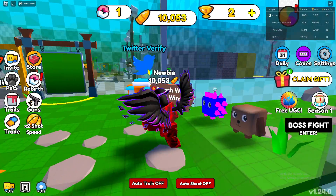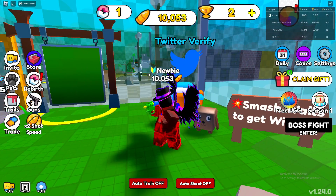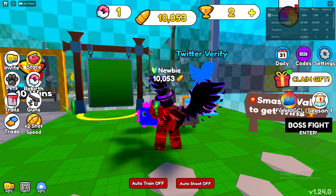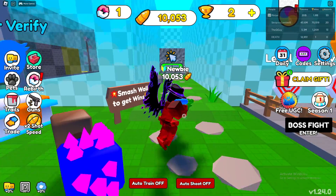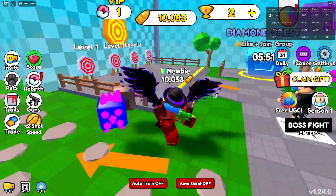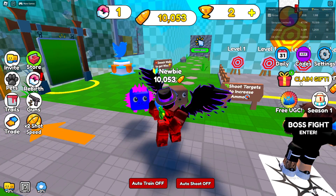What's going on guys, it's your boy here, and today we're going over how to get the Celestial Blue Crown in Shoot Wall Simulator on Roblox. To go ahead and get this free unlimited UGC, you're going to want to go over to the right side of your screen and click on the free UGC tab right there.